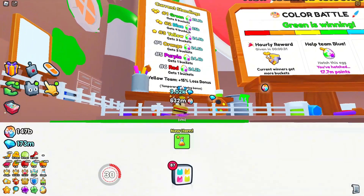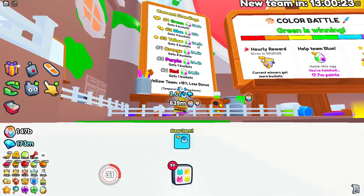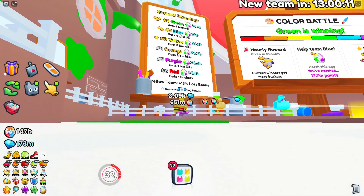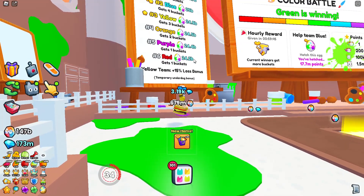So instead of the losers only getting one bucket and the winners getting five buckets, now depending on your place on the leaderboard you get a different amount of buckets. If you're in the bottom two you get one bucket, fourth place gets two buckets, third place gets three buckets, second place gets four buckets, and first place gets five buckets.